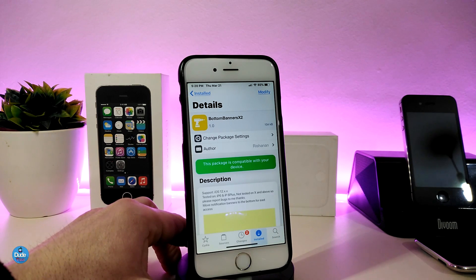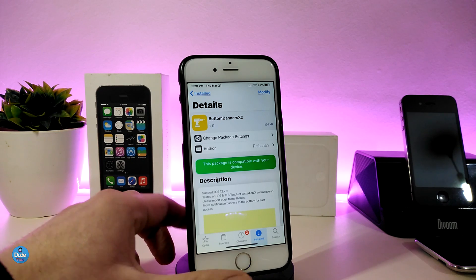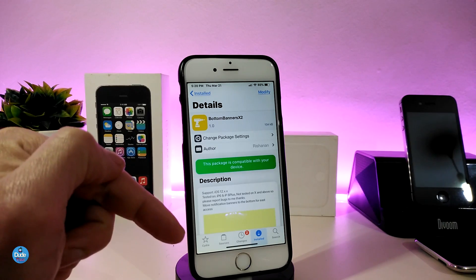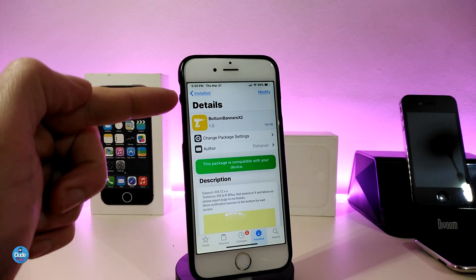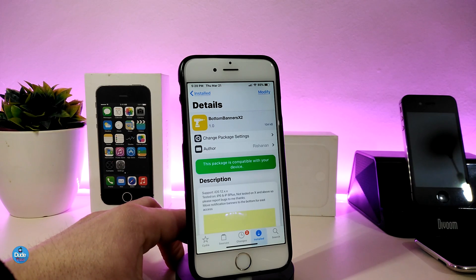The next Cydia tweak is Bottom Banners X2. Once you download that tweak, it will make any notification you receive on your iDevice come from the bottom instead of the top like usual. There is nothing to configure in the settings — the tweak will work right away once you install it.